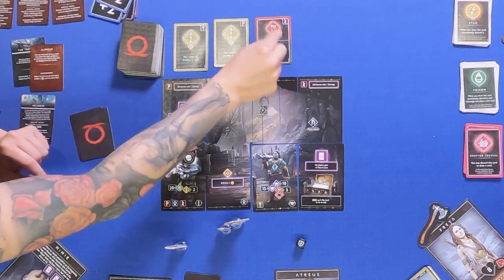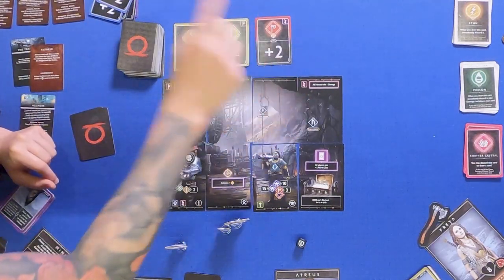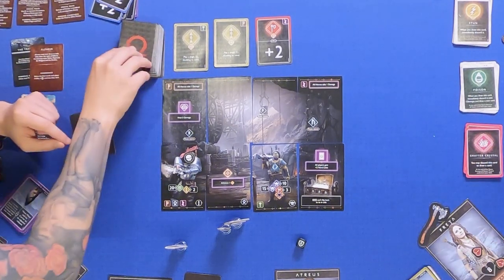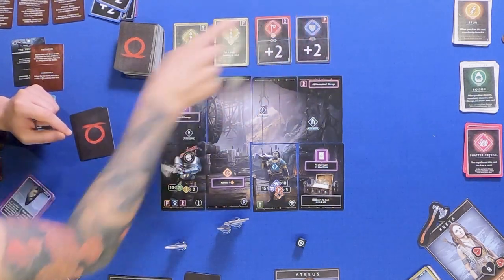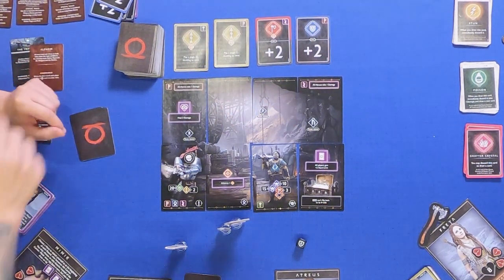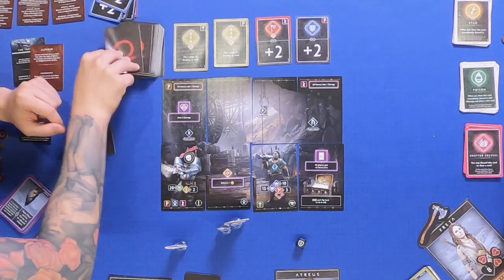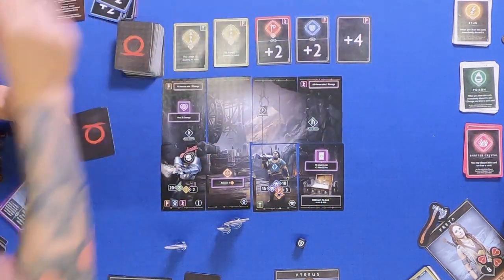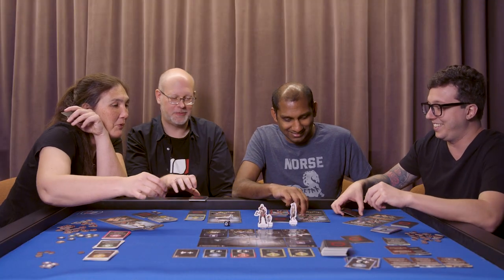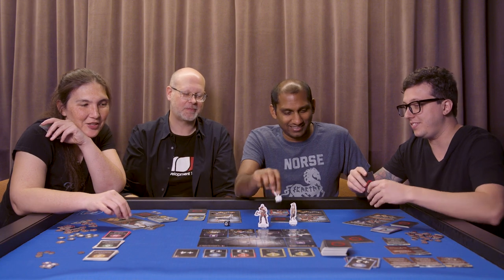Bad stuff. X — we take one damage. F — we take one damage as well. And another F — we take another damage. And I'm dead. That's fast, that's savage. It's up to you guys — I'm out.